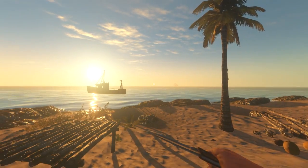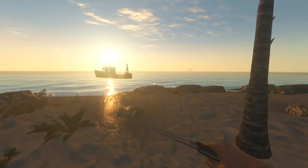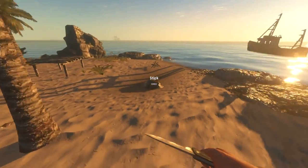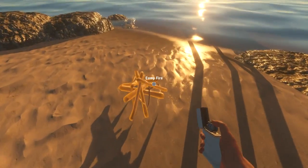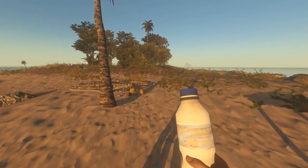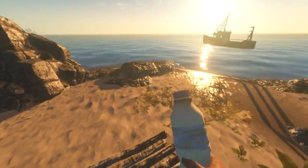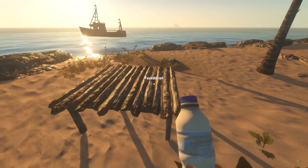Welcome back to my stranded island. I'm stranded in the deep ocean, but it's a lovely morning. The sun is just rising and it's looking beautiful. A lot of you in the last video were very correct in telling me that I could probably light the campfire with my lighter. I totally forgot that I had a lighter on me, even though I'd opened it up in the inventory a thousand times.